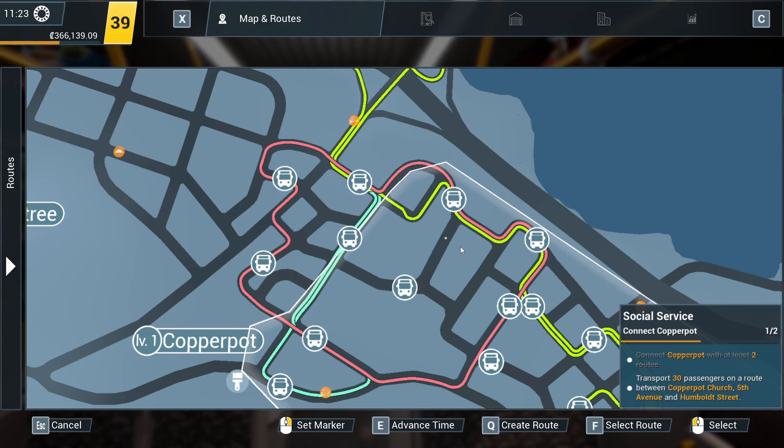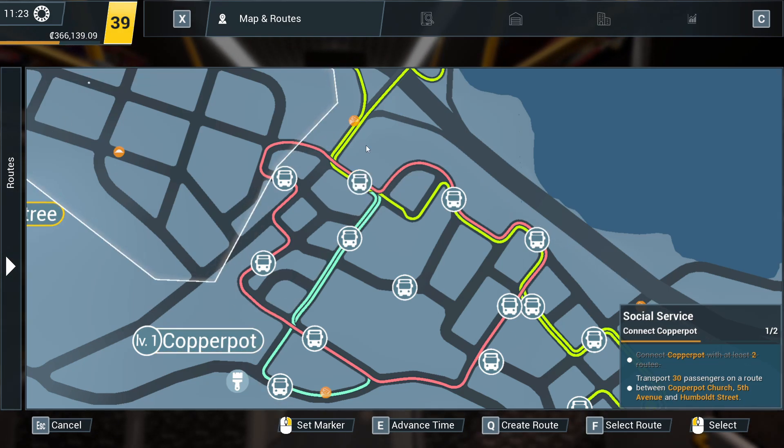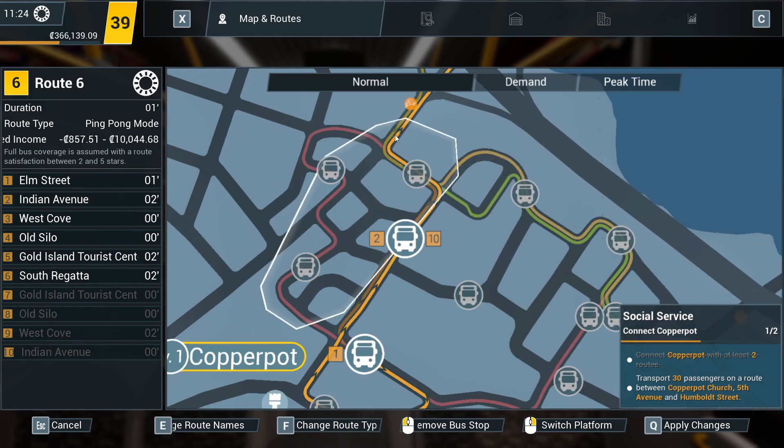It's almost good that we're on Route 1 on the way back on our bus, because I need another bus to pop on this route. Do we need to buy any buses? No, we don't, but we've got quite a bit of cash to do so. So while we're doing that, let's just edit Route 6, because that comes through Copper Pot as well.